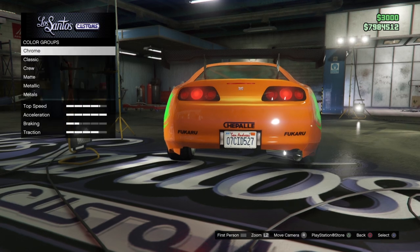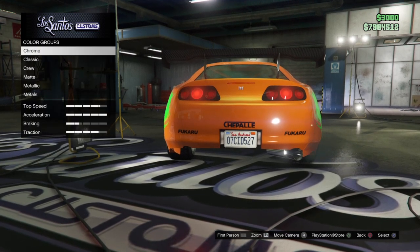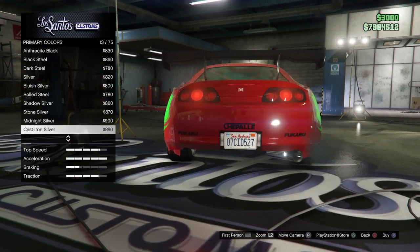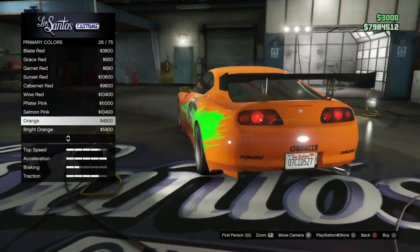For the paint, I went secondary and went down to classic and chose orange. For primary, you go right here to classic as well and you can find orange.